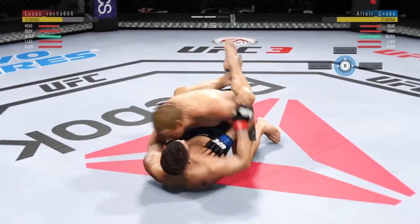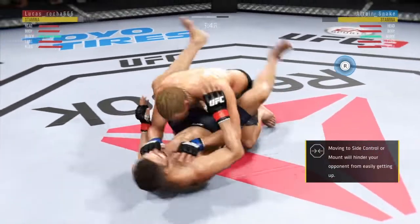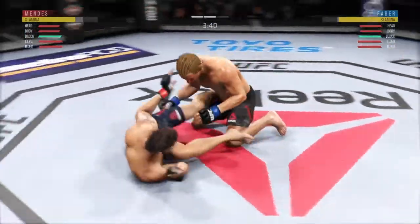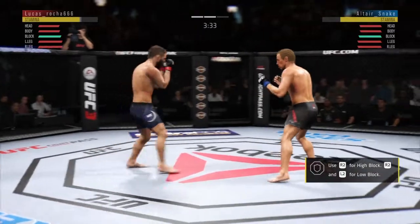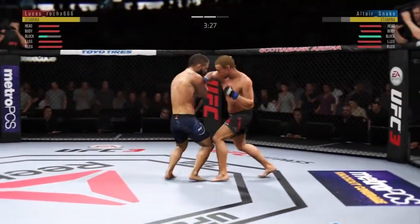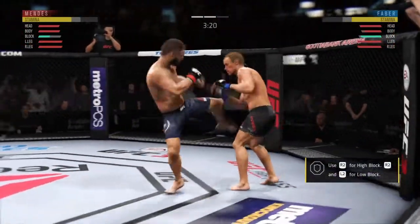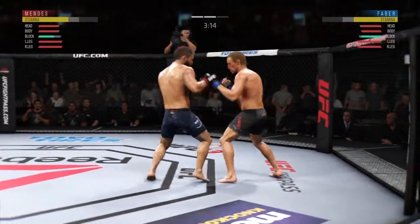Excellent movement here on the ground. Into half guard. Nice elbow from the bottom — hard to win a fight off your back, but he's effective here. He continues to leave that head open. His opponent's gotta be salivating at this point. That jab has been there all night — you've got to get that head off the center line.